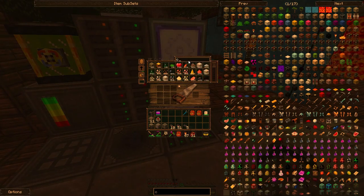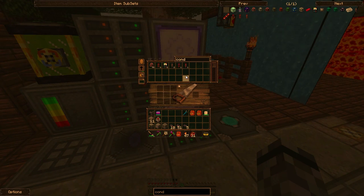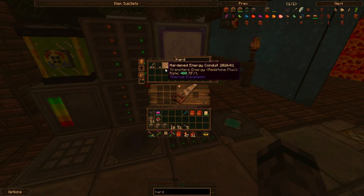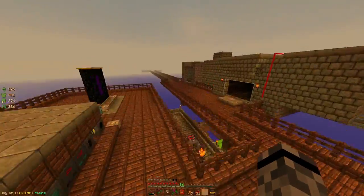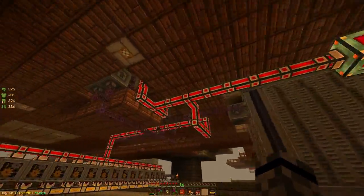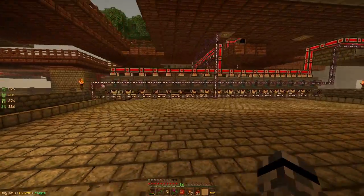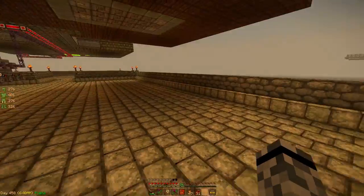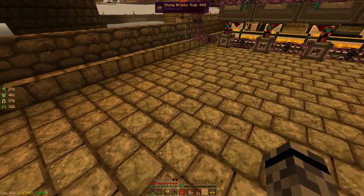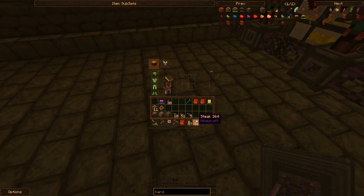I'm also going to need conduits because this stuff does need power. I have a lot of stuff auto-crafting right now. I have a feeling I need more power over here too, so it might be time to upgrade this line. To set up the subnetwork, I think I'd want it in this corner here — we'll put the subnet right here, maybe right beside this one. Let's think about this before I go crazy.